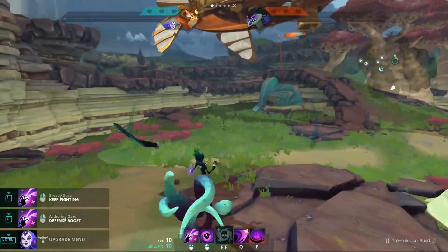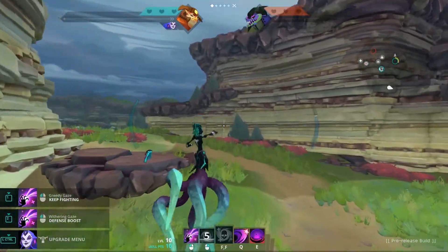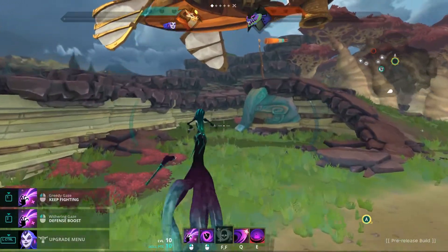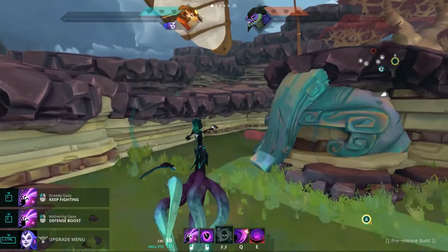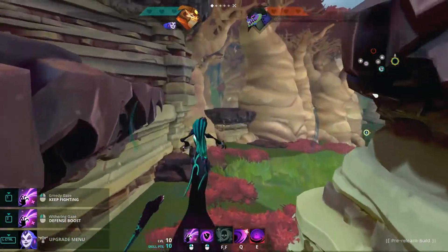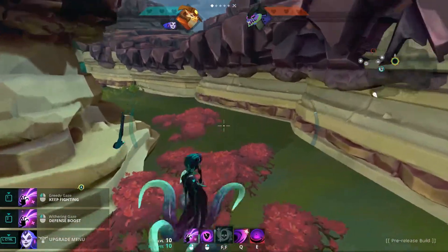Jumping also uses stamina. So if you're jumping around like a frog on Red Bull, you're probably not going to be able to run away or secure a kill. Did you know that consecutive jumps — aka bunny hops — slowly lower your jump height? But if you wait just a second, you completely recover.